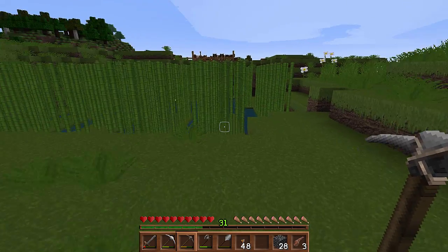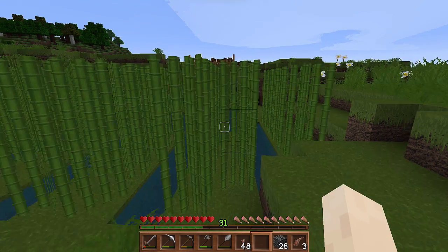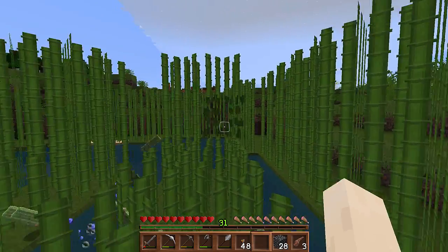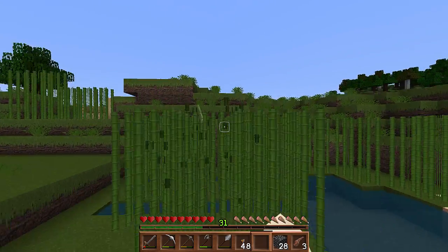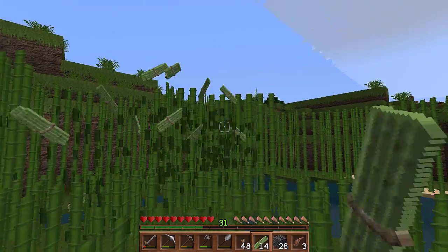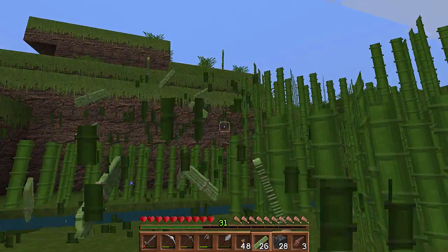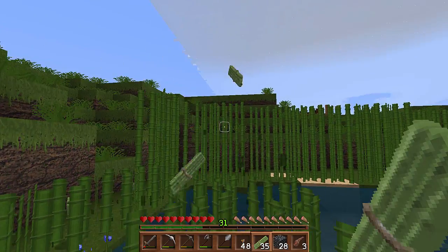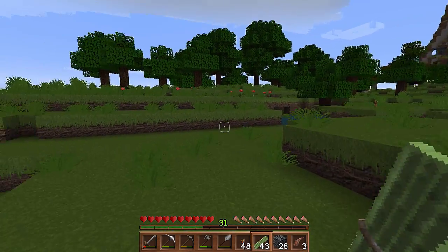Oh, by the way, here's my sugar cane farm. I like to collect some of this as I go by. I'm going to need a bunch of pages, bunch of books. Just do this every time I walk by on the way to see the sheepies and the cows. I just screwed that up — it can't already be dark. Good grief. I'll come back and fill this in when we're done.